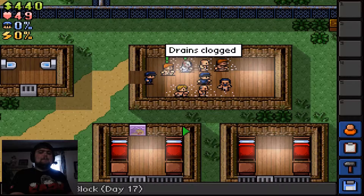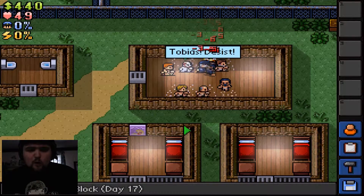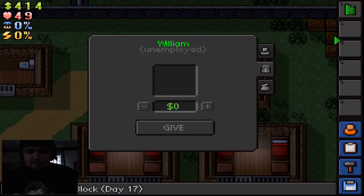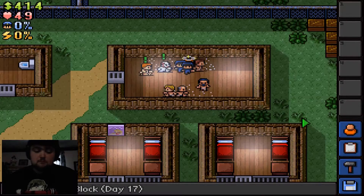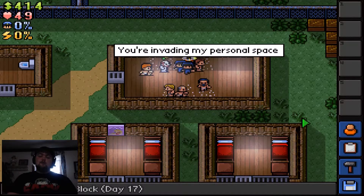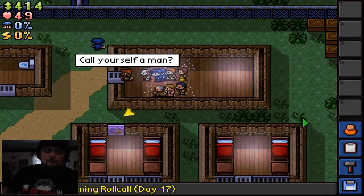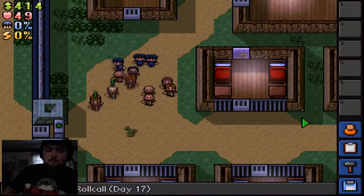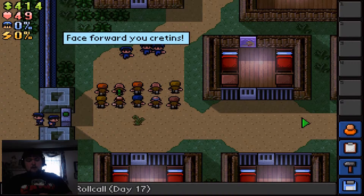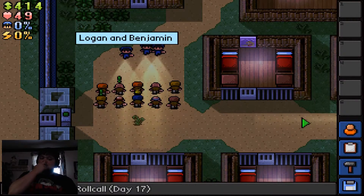Every once in a while, giving your cellmate something is good because it'll increase his opinion of you, and you cannot escape without your cellmate liking you — it's very hard. Because he will rat you out: guards, guards, guards, guards! Until the guards come, they see you're not there, then they go find you and you get put in solitary. It's terrible. I'm surprised I didn't get cell searched.